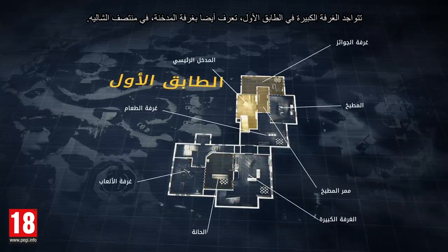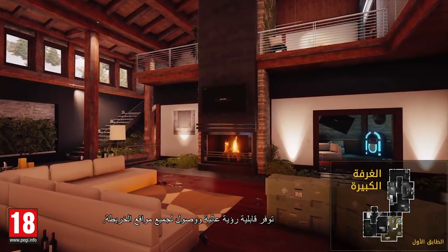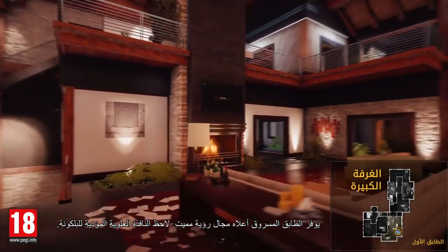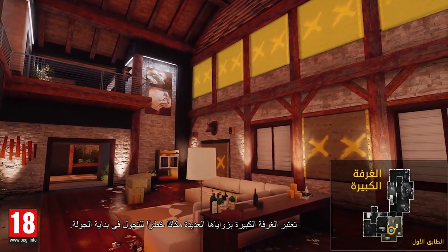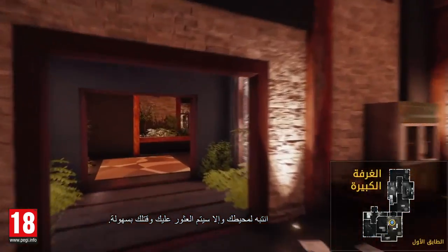Located on the first floor, the Great Room, also known as the Fireplace Room, is the central junction of Chalet. It offers high visibility and access to all areas of the map. The mezzanine above provides a lethal line of sight. Note the top windows that lead to a balcony. With its many angles, the Great Room is a dangerous place to venture at the start of a round. Be aware of your surroundings, or you could easily be spotted and taken down by an enemy.